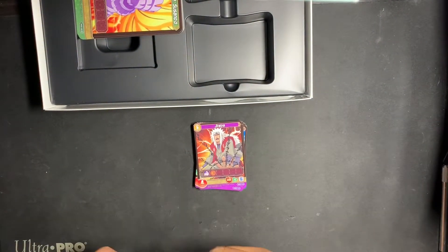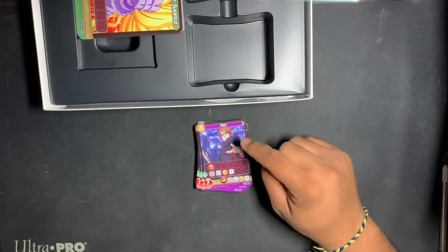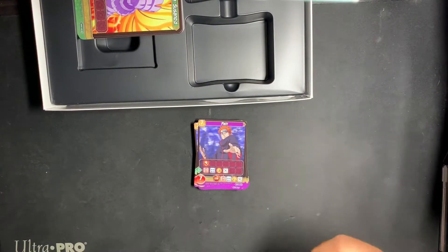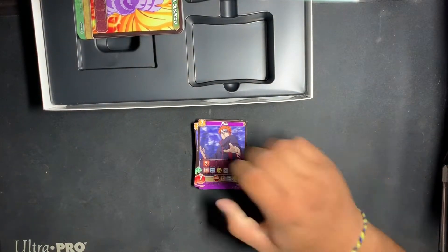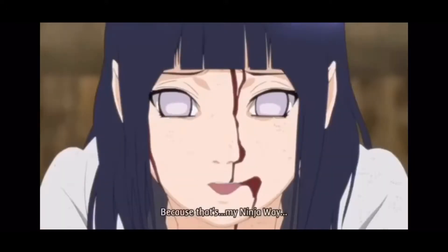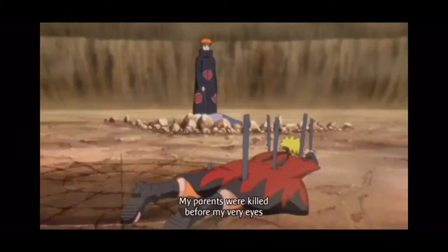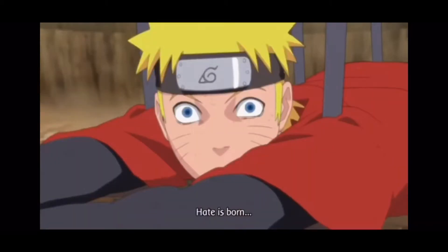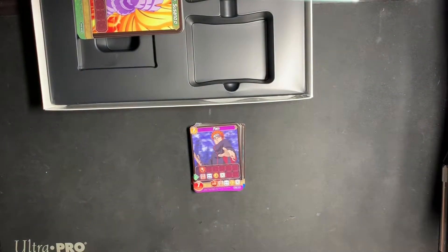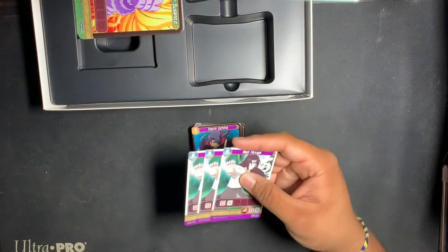Jiraiya, cost of 5, strength of 4. Naruto Uzumaki, cost of 6, strength of 6. Two copies of Pain — honestly, I'm sure most of you despise this guy. I hate him with a passion, especially when we thought he killed Jiraiya. Two copies of Pain, strength of 7. Two copies of Itachi Uchiha, cost of 7, strength of 9. We have more spells in this box — cool. Neji Hyuga, cost of 6.